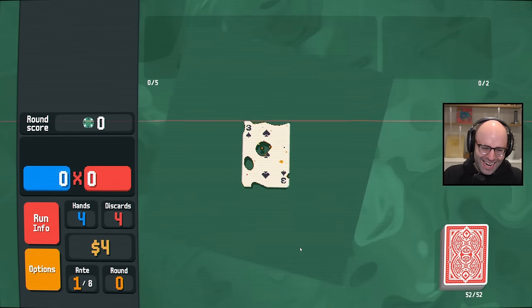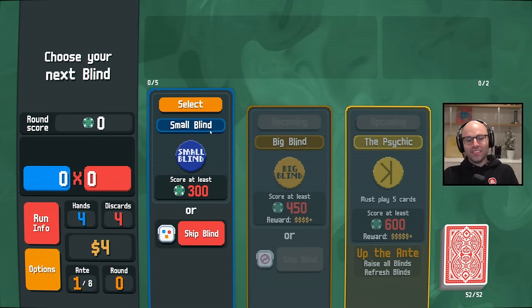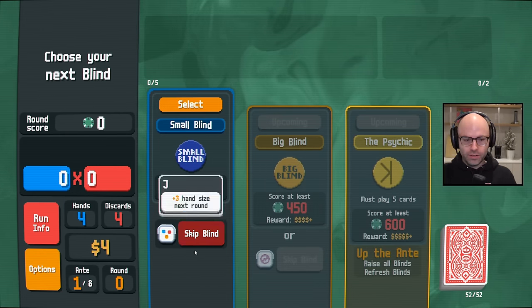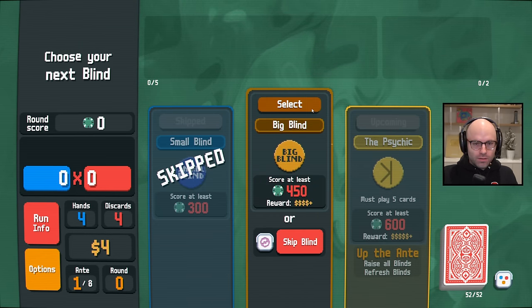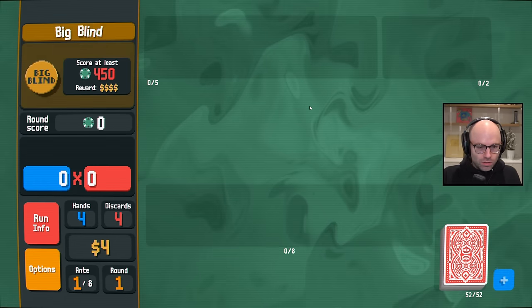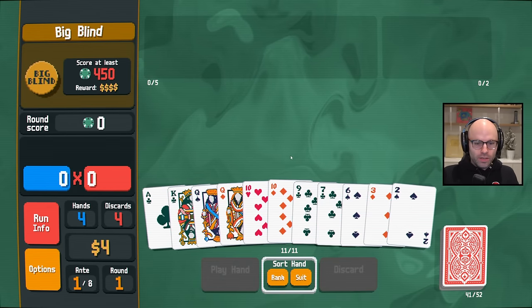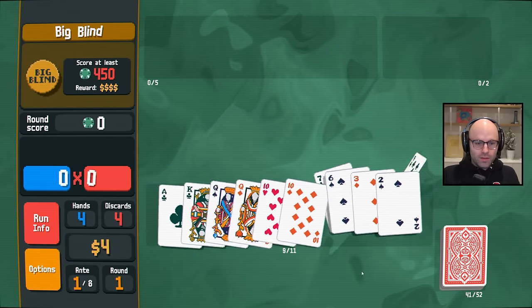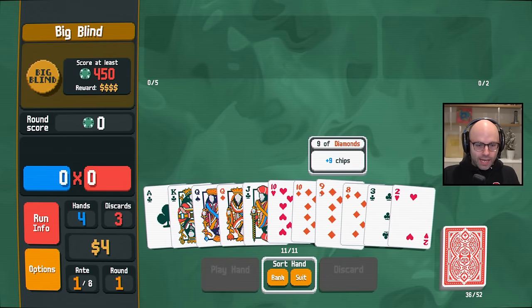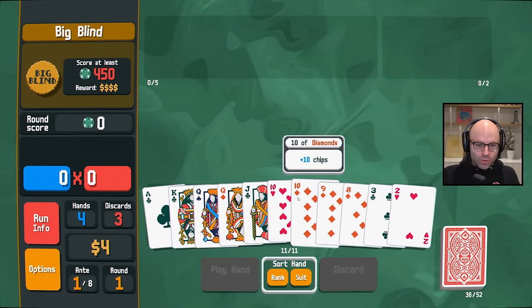We go again. Okay, slow down a little. This is great — plus three hand size. I don't care to re-roll the boss blind. In that case, we should do this and then try to score a big enough hand so that we win in one hand. Like ten, jack, queen, king, ace.